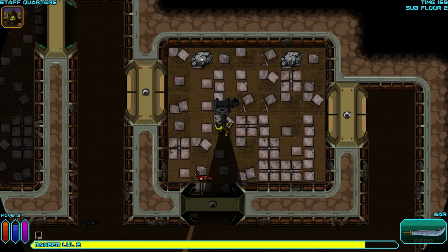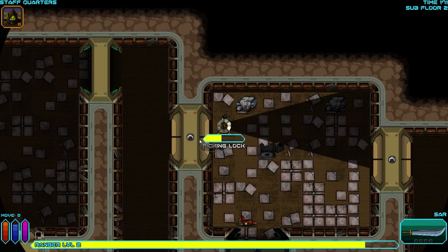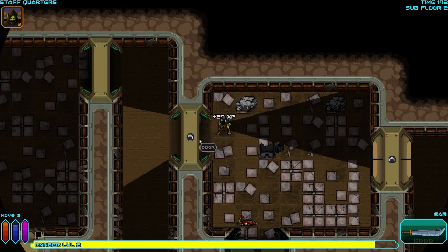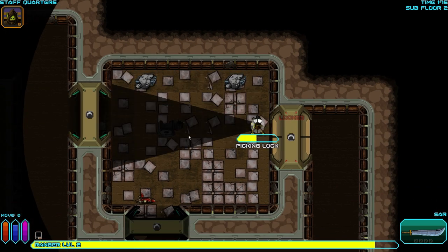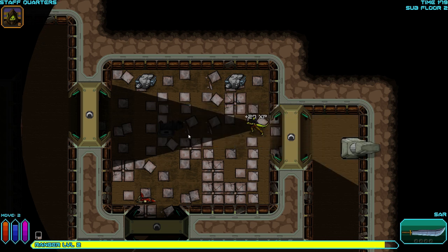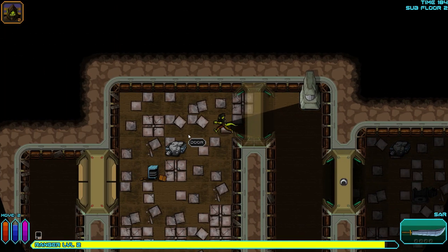So here we have broken equipment — broken bed, broken shower. And while I don't need to pick that lock, I'm totally going to do so I can make sure my lockpick skill keeps continuing to go up, because later on it's not going to go so easy. Again, getting the easy XP while we can.